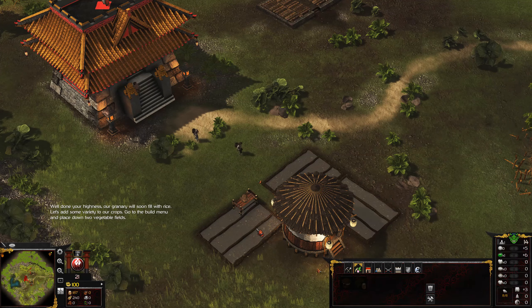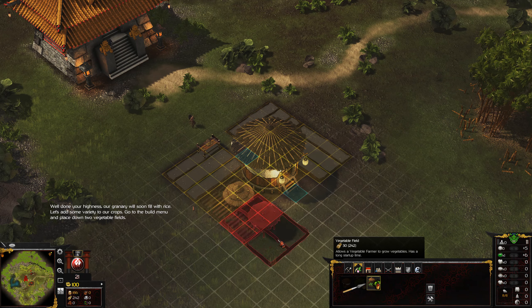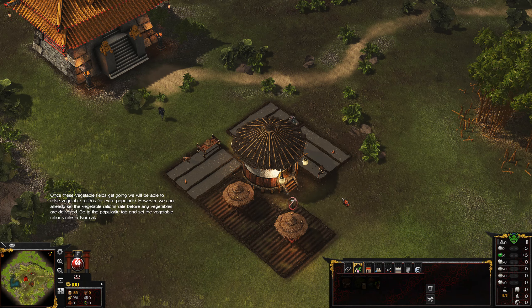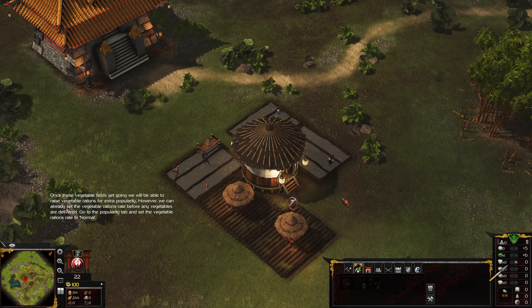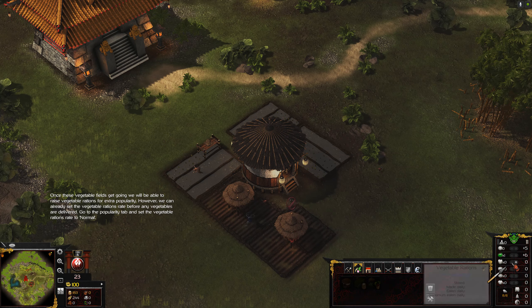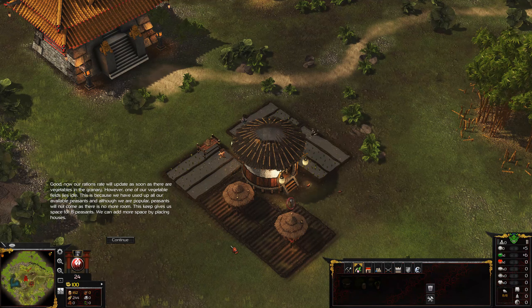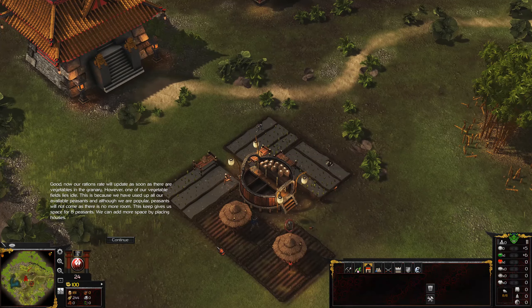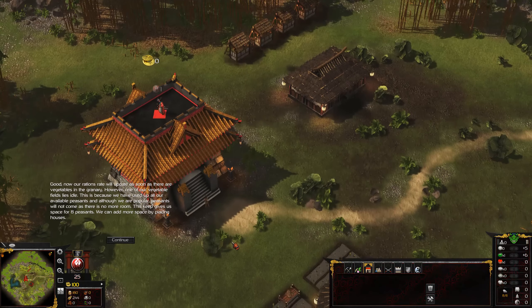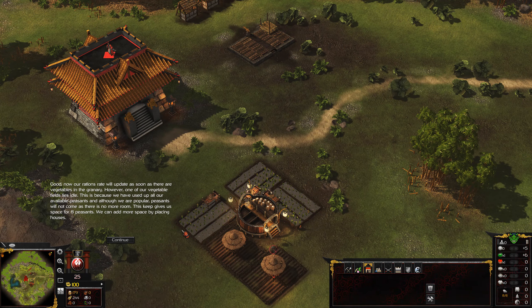Well done, Your Highness. Our granary will soon fill with rice. Let's add some variety to our crops — place down two vegetable fields. Once these vegetable fields get going, we will be able to raise vegetable rations for extra popularity. We can already set the vegetable rations rate before any vegetables are delivered. However, one of our vegetable fields lies idle because we've used up all available peasants. This keep gives us space for eight peasants; we can add more space by placing houses.